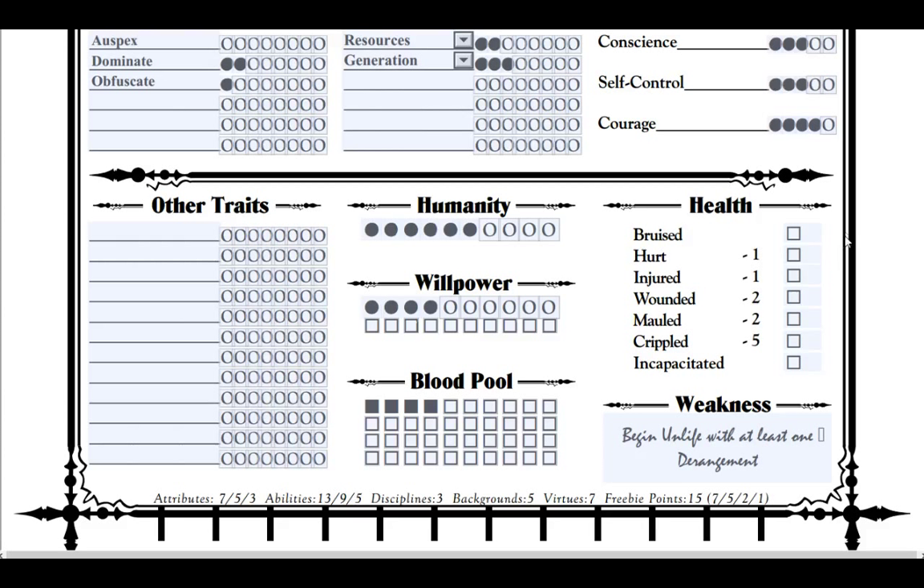As you can see, the health system for a vampire is much different than for a human. You take bashing damage, lethal damage, or aggravated damage. Bashing damage heals faster; lethal heals at a medium rate. So if I hit you with a baseball bat it heals in a couple of hours, a knife slice heals in a couple of days, and setting you on fire heals in a couple of weeks. Aggravated damage is usually magical or fire damage. Once you've taken enough damage you become incapacitated; if you take much more after that, you enter final death — basically just delete your character, because you're dead.